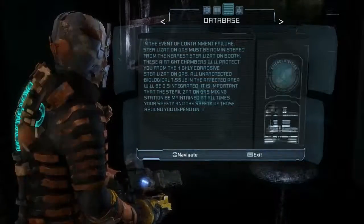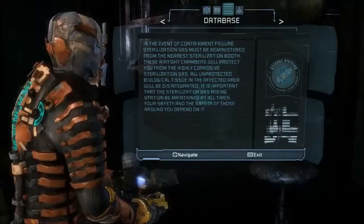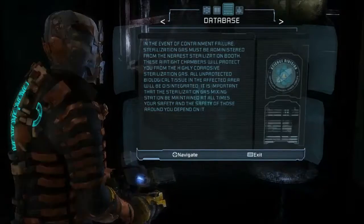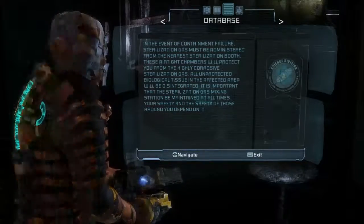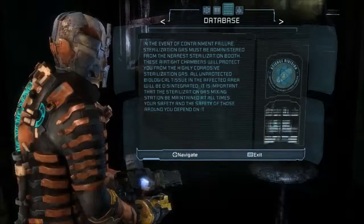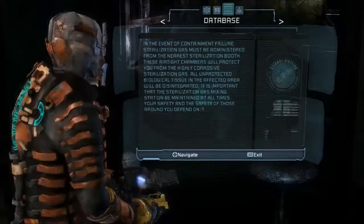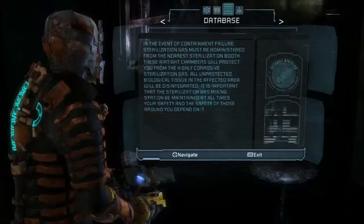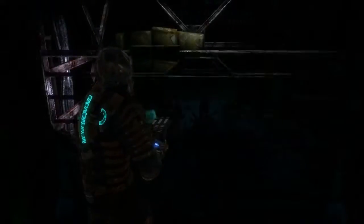In the event of a containment failure, sterilization gas must be administered from the nearest sterilization booth. These airtight chambers will protect you from the highly corrosive sterilization gas. All unprotected biological tissue in the affected area will be disintegrated. It is important that the sterilization gas mixing station be maintained at all times. The safety of those around you depend on it.